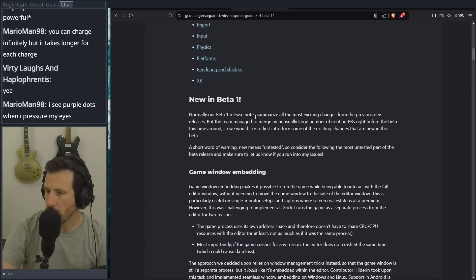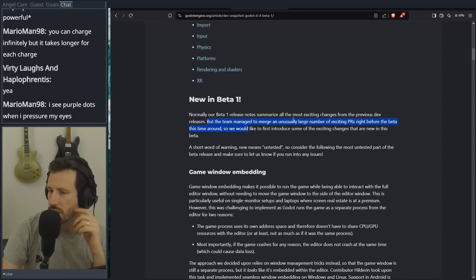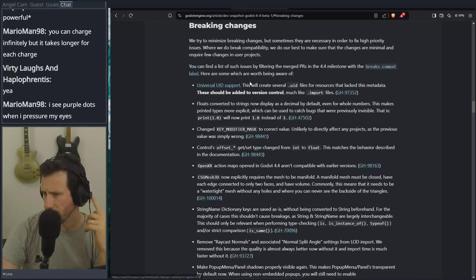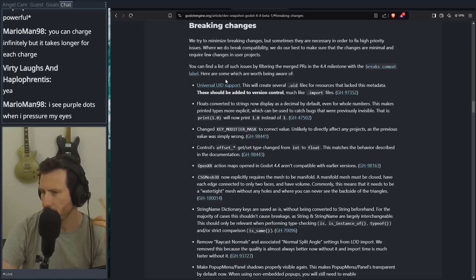Normally for Beta 1 they summarize the most exciting changes, but the team managed to merge an unusually large number of exciting PRs right before the beta this time around. Some of the exciting changes are new — but a short warning: new means untested. New in Beta 1: Breaking changes. UID support — that's really good, I think, because you can refer to that instead of like a far path, which means you won't have to worry about reorganizing everything. That's huge, but I don't think this is going to break anything because they're not taking out string paths yet.